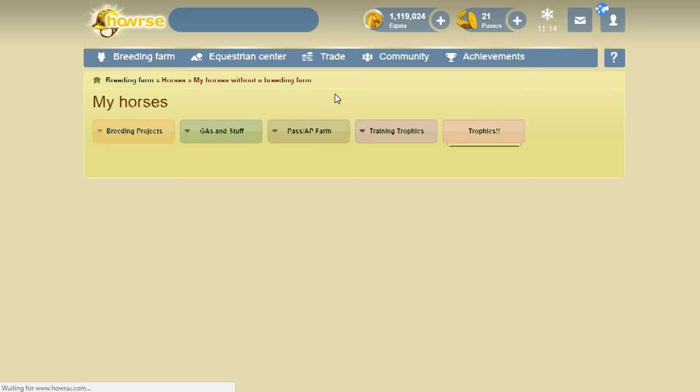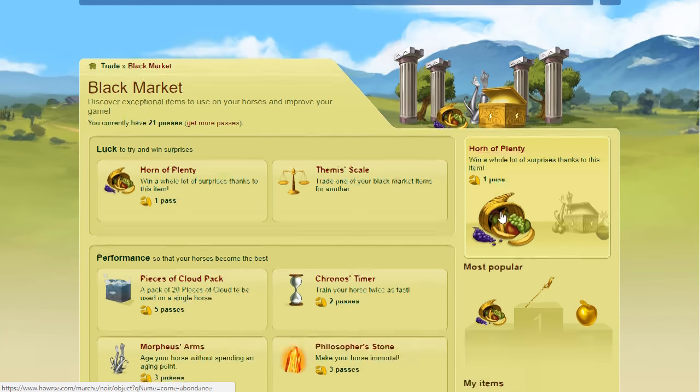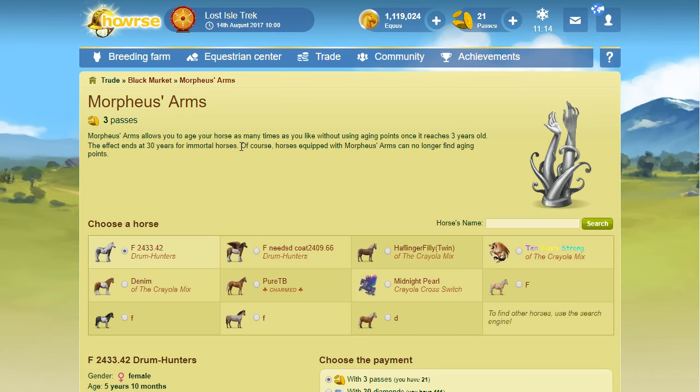Now we get to the main method: AP farming. AP farming is simply caring for horses daily in hopes of finding aging points when they wake up. You can use any horse for this as long as it doesn't have a Morpheus's Arms equipped — horses with Morpheus's Arms can no longer find aging points. As long as there's no MA on it, you're good. I find aging points on my diamonds, divines, wilds, and foals — it doesn't matter.